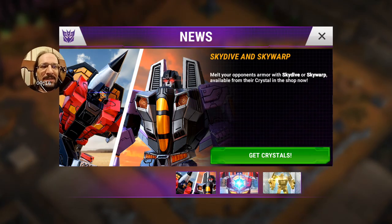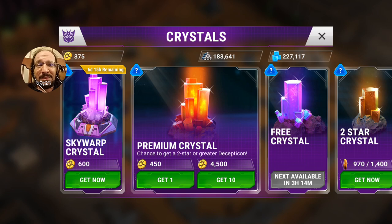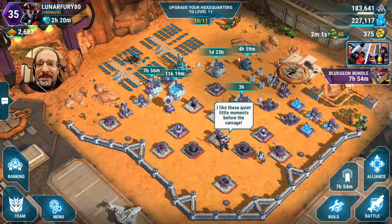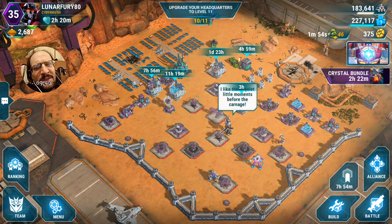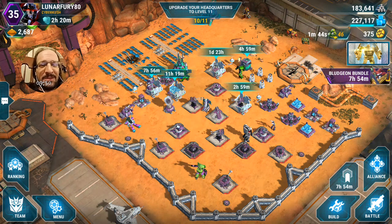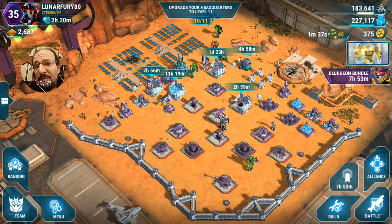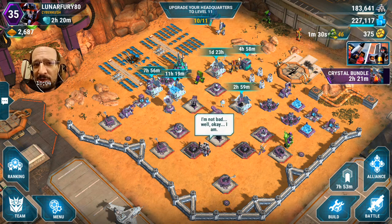If you're not a bot, you may want to think about getting some Skydive crystals if you don't have a three-star, because he's one of the ones needed for Superion. This is Lunar Fury coming at you — I hope this news finds you well, and I hope you're having a wonderful evening, day, morning, whatever time it may be there. Remember, as always, please hit that like button because we could use your support. If you're new or returning visitors that haven't subscribed, please hit that subscribe button. Any comments, feedback, or suggestions for future videos, just put them in the comments — we'll be glad to hear from you. It's Lunar Fury of the Decepticon Alliance Cyber Kush, coming at you. Waka Waka, my friends.